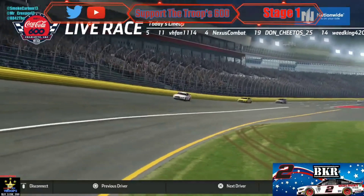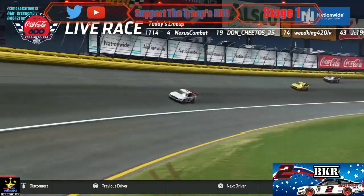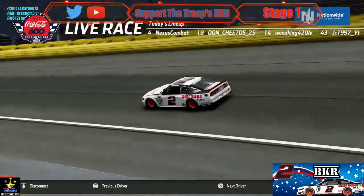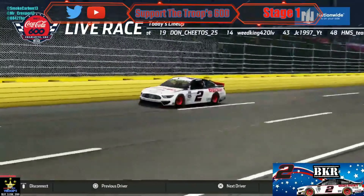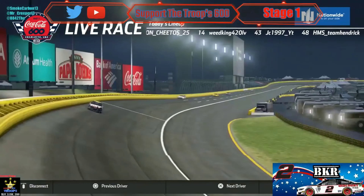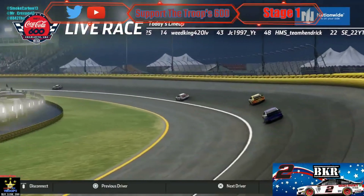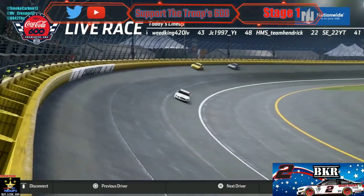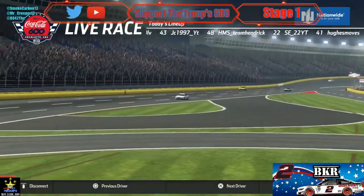There is a bit of a discrepancy — Motorsport and Limestone are one lap down, while Super Squad and 11th are two laps down. Motorsport is nowhere near Limestone, so Motorsport will stay. Don has moved up to a spot to eighth. That's a lot of strategy going on in this race, and now BKR is going to win stage one.